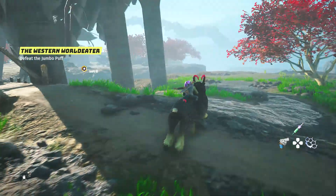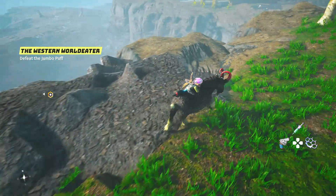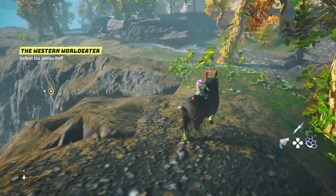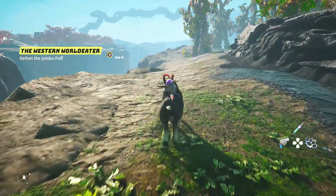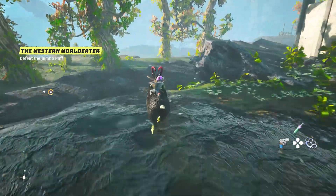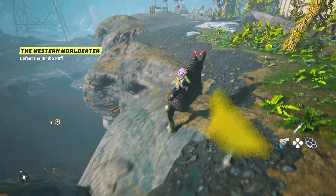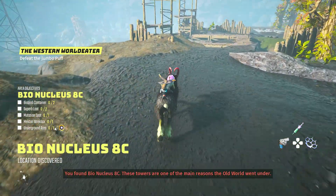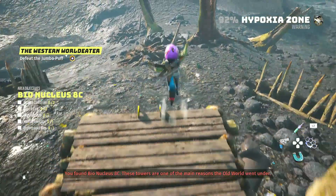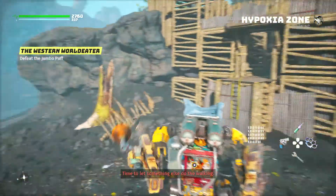Alright, so I think I'm going to head in a different direction because clearly you can't go the way I've been trying to go. Sometimes trying to get to certain locations in this game can be a little confusing, but at the same time, they're not. I believe I found the way down. You found BioNucleus 8C. These towers are one of the main reasons the old world went under. Time to let something else do the walking.